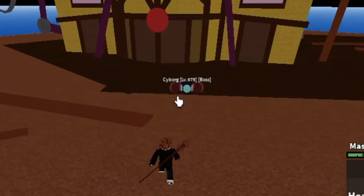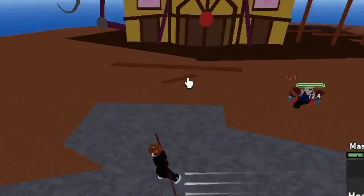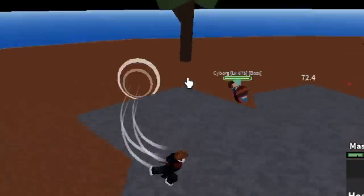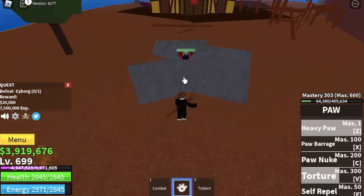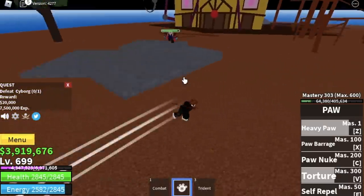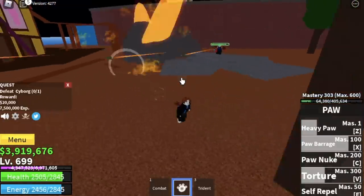At 300 mastery you've already unlocked the Torture skill. Aside from blinding the enemy when you hit him, there's a damage-over-time effect — the damage keeps ticking, which is really cool. Tip: dodge Cyborg's burst skill — dodge to the side as long as you make contact with your attacks.